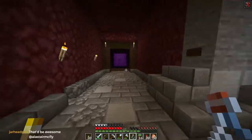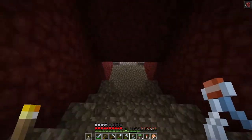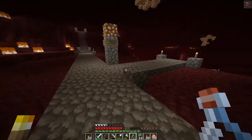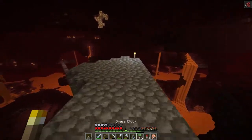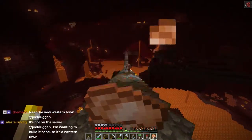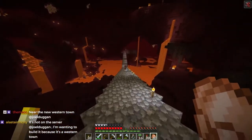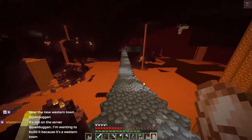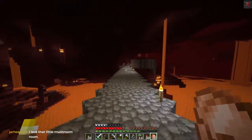There's the inn on the bridge. This is the birch and mushroom forest. The gold farm - we went this way a week or two ago when we went to the end. You have to go by the end portal, and then once you go past it, you head on to the gold farm.